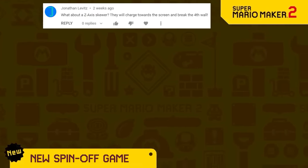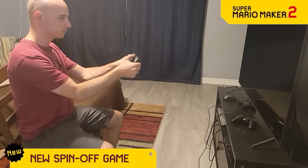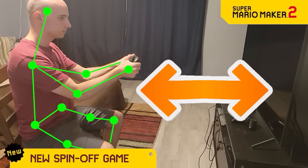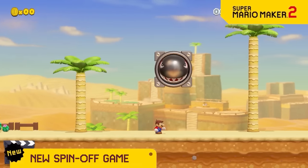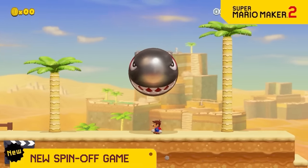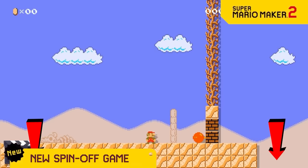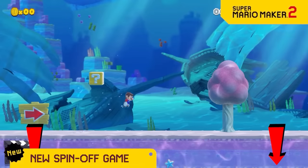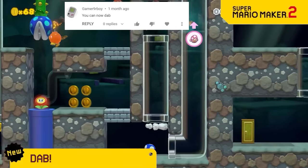We're releasing a new spin-off game called Super Immersive Maker 2. In this game, your controller will enable Hyper VR mode which allows you and the levels to directly interact with each other. For example, when the 3D World Bullet Bills charge at the screen, they'll actually burst out of your TV. Comment below any other ideas for how gameplay can interact with the actual player and it might be featured in a future trailer for Super Immersive Maker 2.